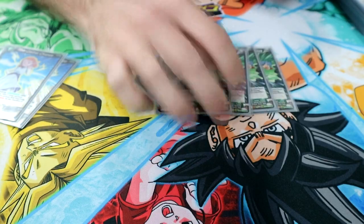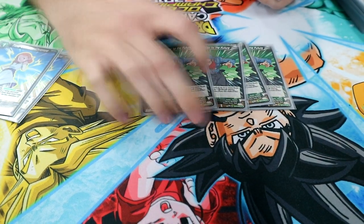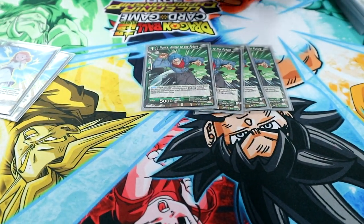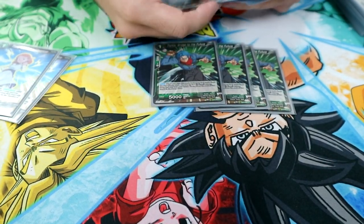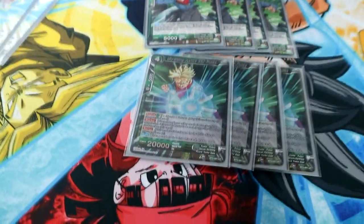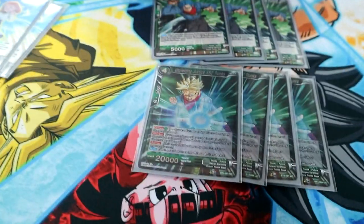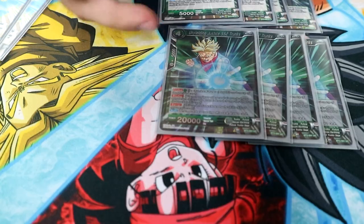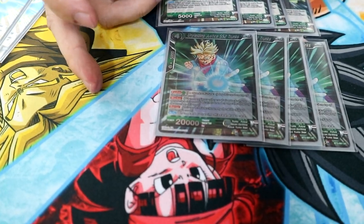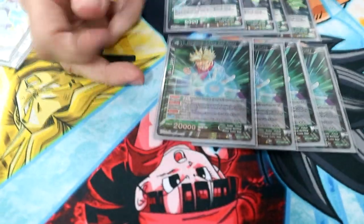Then we're playing four of the one-drop green Trunks, our top two searches for Saiyans. You're mostly going to be grabbing some blockers to evolve into the four-drop. This card's pretty good — he evolves over for three, he's a barrier blocker so Broly can't do anything about it, and he draws you a card.